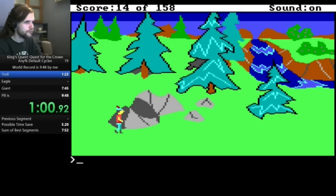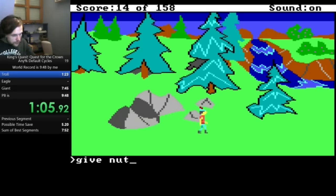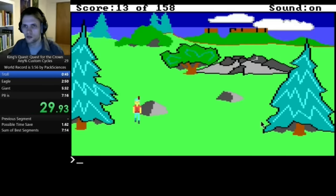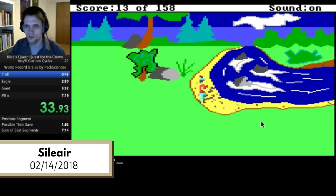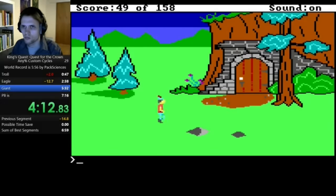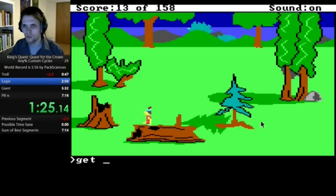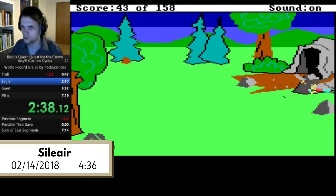Even though we're running the game on faster cycles, there's still a good portion of the run happening at normal speed. For more development there, we turn again to Silly Air on February 14th, 2018. There's more precise movement than PacScience's previous Custom Cycles world record of 5:56, though still with some stucks and overshooting here and there.